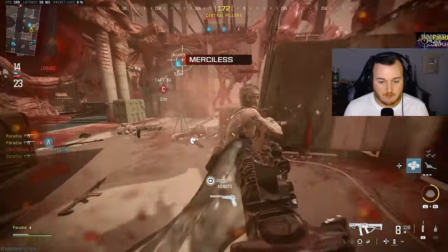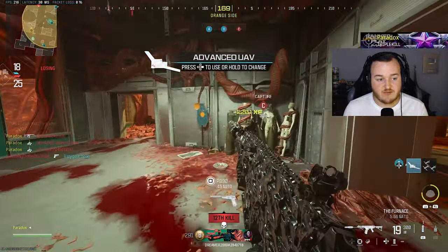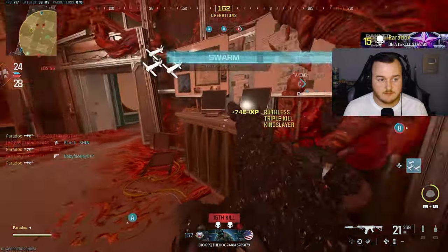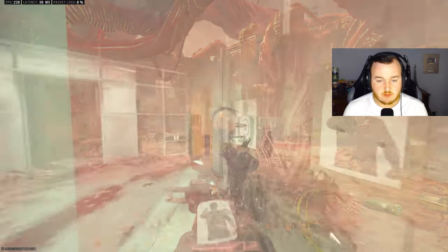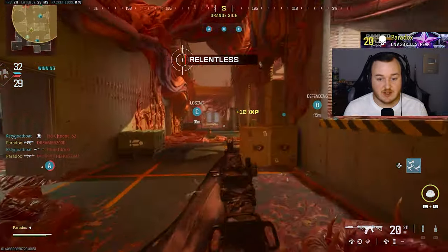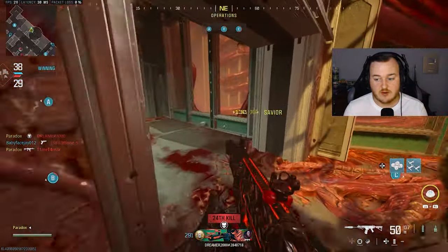You should have shot me instead of punching me — now it's a GG. IMS is about to go crazy. Got him, got him, got him. We got the Advanced UAV. We're in a 4v4 now. My teammates are probably leaving because they're not getting kills, but we're chilling.